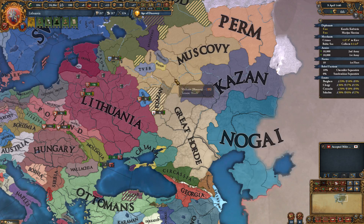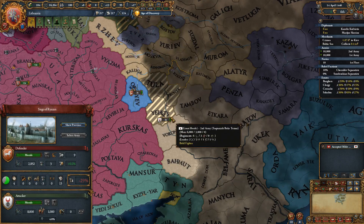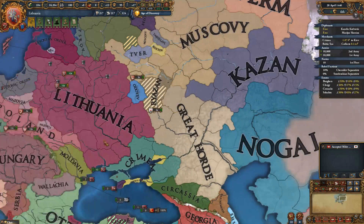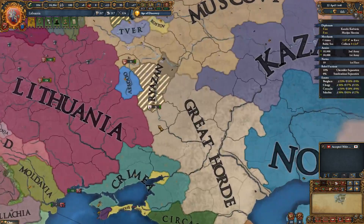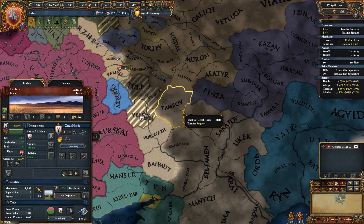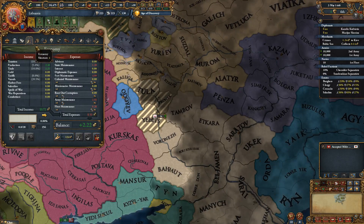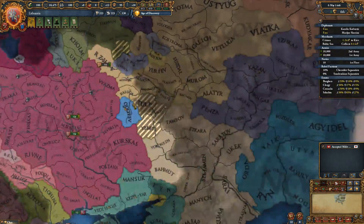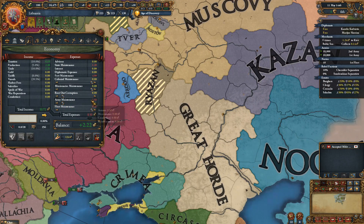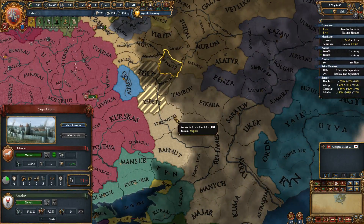Let's unpause and see what's going on with Ryzon. Ryzon is in a war right now with the Great Horde, and I think he's going to die or get vassalized. Perhaps we can declare war on either the Great Horde or Ryzon — if he's a vassal of the Great Horde, we'll be fighting the Great Horde too, who's one of our rivals. I think we could probably beat the Great Horde in battle. We're moving troops to the border, though we don't have our military maintained at the moment.